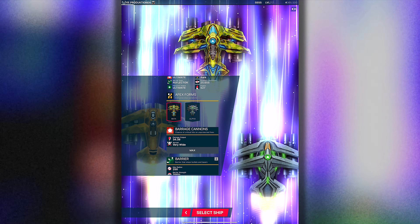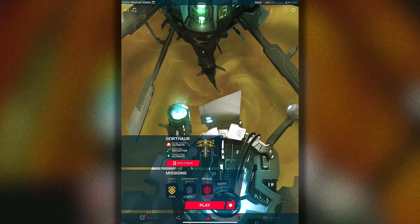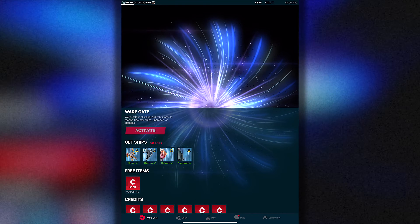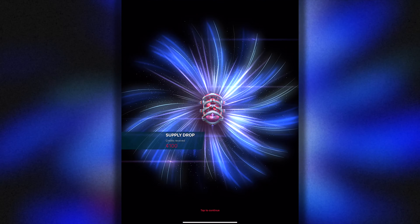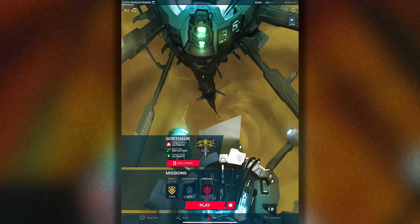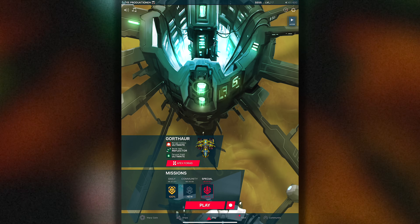But there were some lasers in this mission, so let's start with the beta apex. A warp gate is active, so let's open the old warp gate. Hey, supply drop - 100 coins. Mission selected, ship selected. Gotawa, you're first. Let's go.